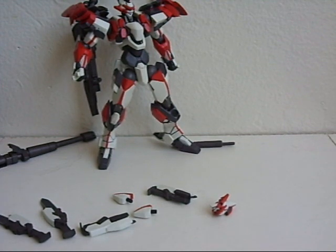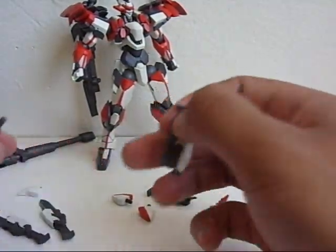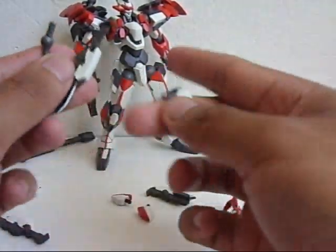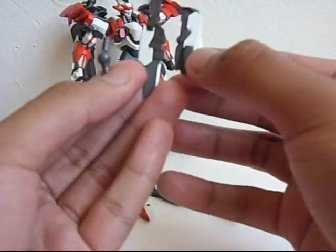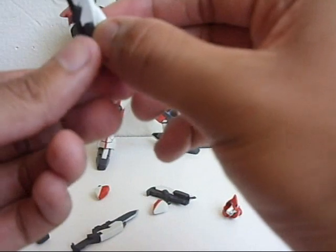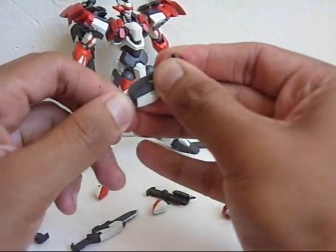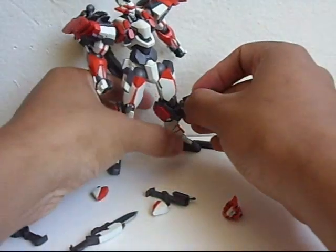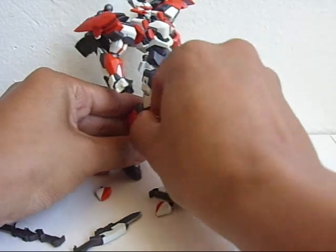Basically, the peg should stay in the kneecap and you only remove the white part. Then you replace it with the holsters for these. You can kind of see what it looks like. Then you peg it back into the knee — same thing on this side.